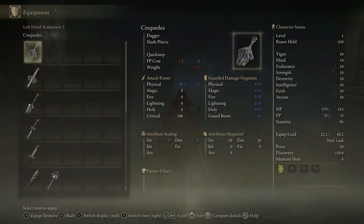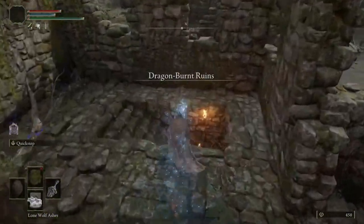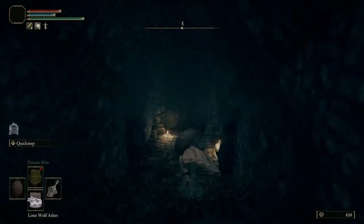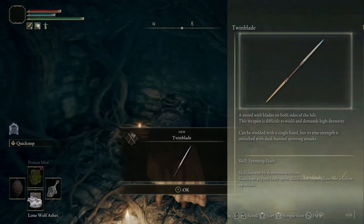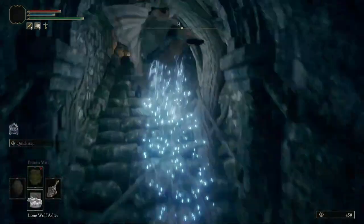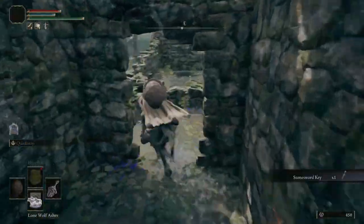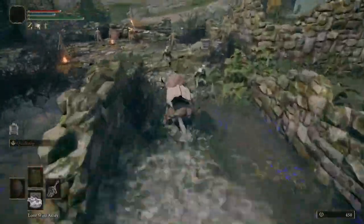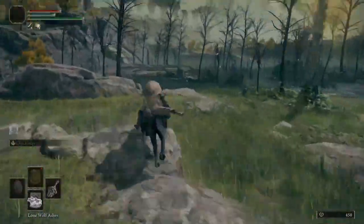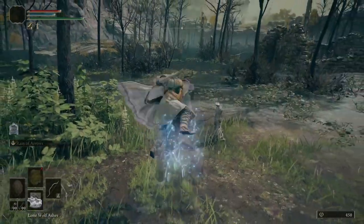Collect the Dragon Communion Seal and fast travel to the Seaside Ruins. From the Site of Grace, head north to the Dragon Burnt Ruins. There are two chests located here. This one contains the weapon Twin Blade, and the other is a trap chest we want to avoid for now. Beneath the tall tower is a Stonesword Key guarded by a rat and a few dogs. Collect the key, then exit the ruins. Finally, the time has come. Equip your Short Bow and let's challenge the Flying Dragon Agil.